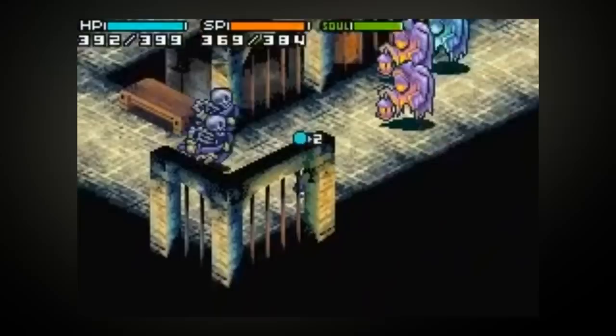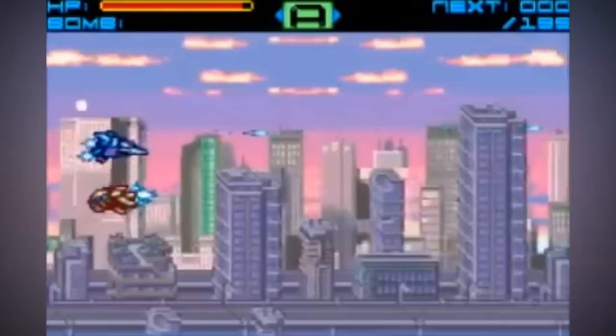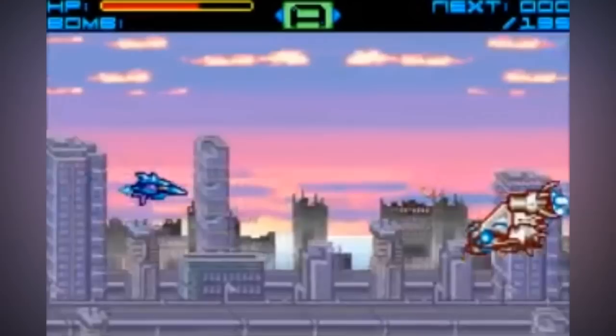In Sigma Star Saga, published by Atari, you explore an overworld in a hybrid science fiction role-playing game space shooter. However, more importantly, you play through a number of shooter stages. These side-scrolling shooter portions of the game were encountered as random battles, in a brisk change of pace from other titles that displayed these sorts of gameplay elements and tropes. As expected, this is amongst the most unique games on the GBA.